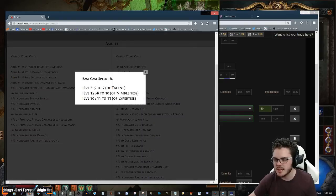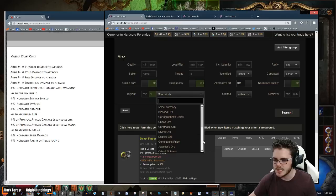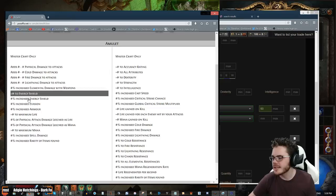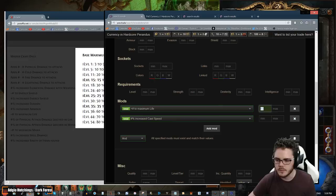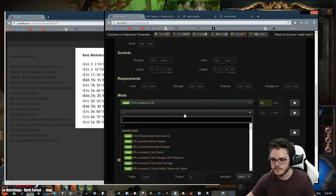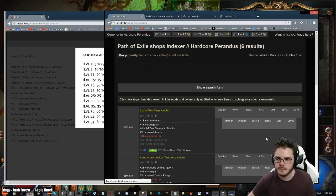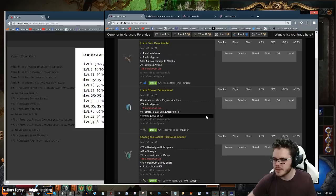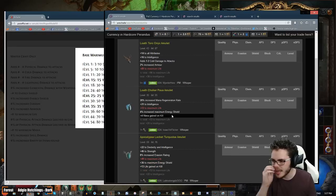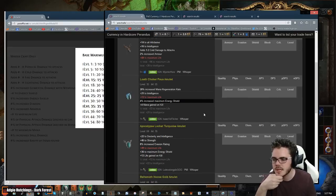We could try and get something like cast speed — you can get a decent amount on an amulet. We might try to look for a life cast speed amulet first and see what we can get. Let's go one chaos — try to save some money for getting our gear linked up. I'm not seeing any life cast speed. The life totals on amulets are not so high though — we might want to drop that down. Let's just get rid of the cast speed and go for a high life amulet. We need int as well — we only need like 20 intelligence.